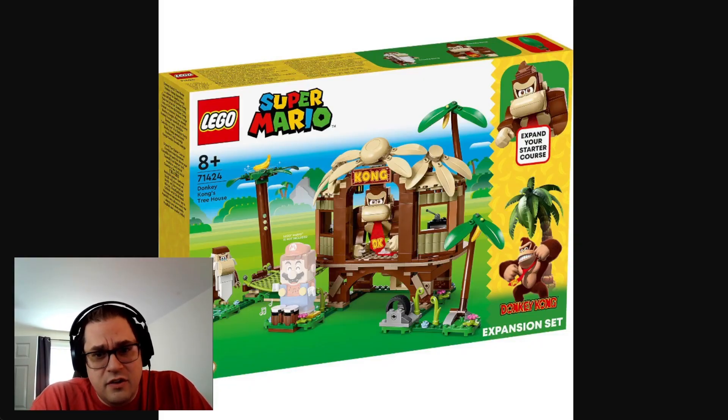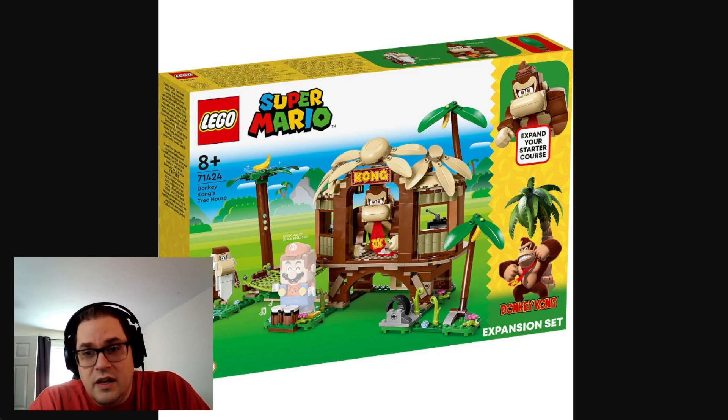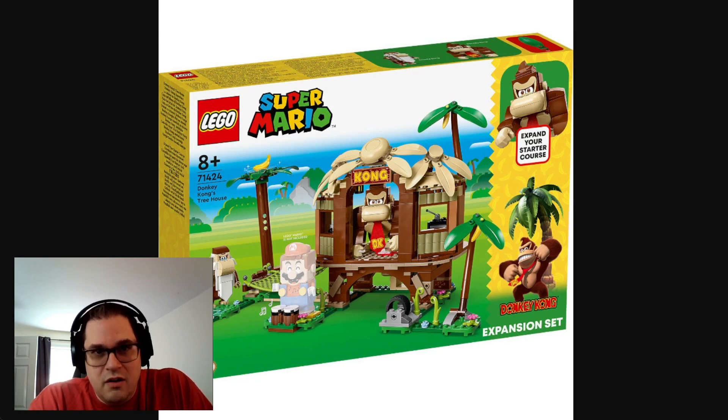This image that we have here — again, leaked this morning — is just a preview of the first set. This is Donkey Kong's Treehouse; it has Cranky Kong and Donkey Kong, and both of them are brick-built and look incredible. Donkey Kong himself just looks really well made, and neither of them are digital, which is perfect — we don't need them to do the sounds or anything, just keep Mario within the set. It looks great; this is probably the best expansion set we've had for Super Mario yet. No idea on the pricing yet or its official release, but as I get those details I'll let you know.